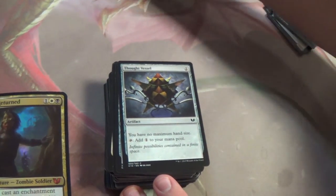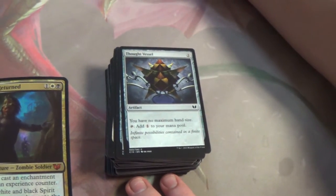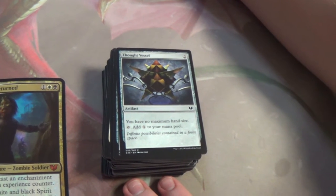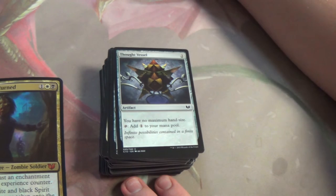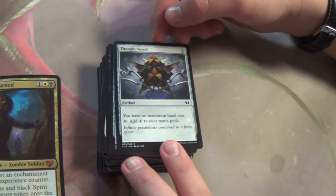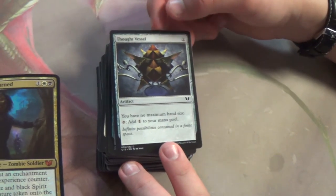Thought Vessel — you have no maximum hand size and it adds one mana. So it's Reliquary Tower as an artifact, and it adds mana. Sure, that's good by me. And it's surprisingly a common. It speaks for itself.